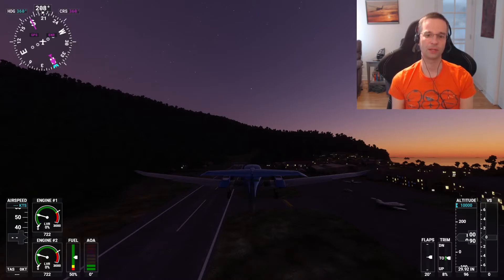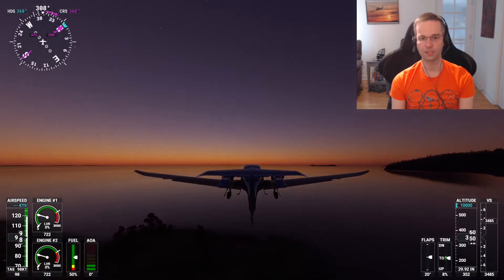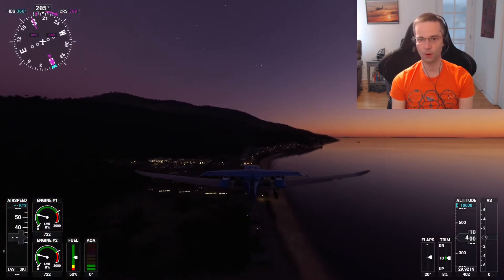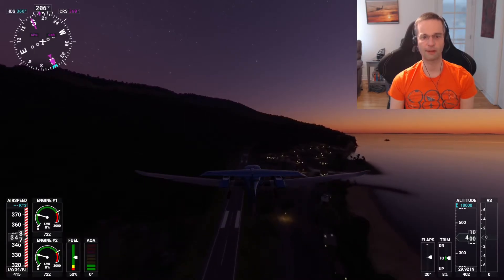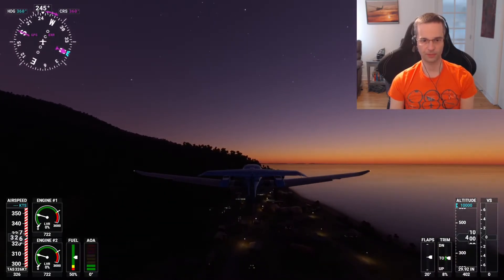Once you've successfully set the power, attitude, and configuration, it's time to prepare to come around for landing again. At an airport that isn't busy, that's probably just going to be re-entering the traffic pattern and trying to land one more time. It's important to plan what you're going to do when you go around before you actually have to do it. In some situations it makes more sense to fly over the airport once or twice to get a better sense of the area. In this case, when I miss my landing I really need to make sure I've got enough power to climb and avoid impacting the mountains off to the left.